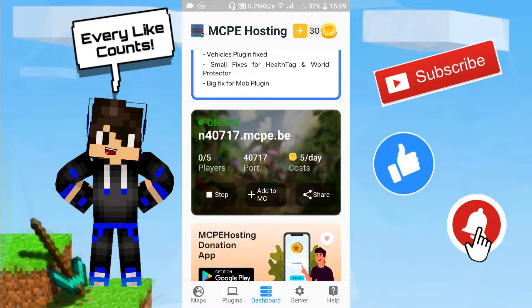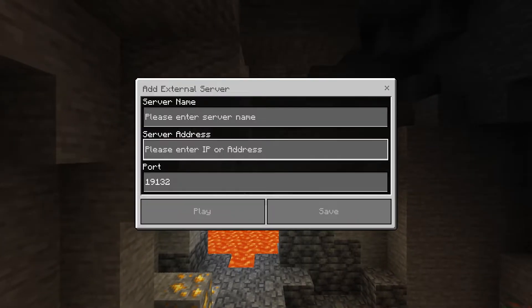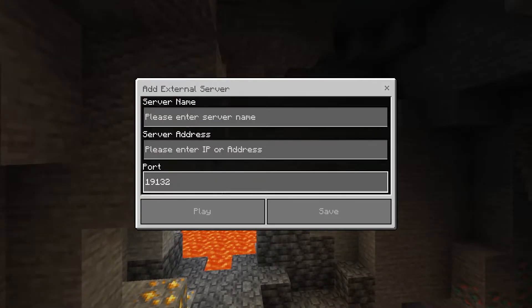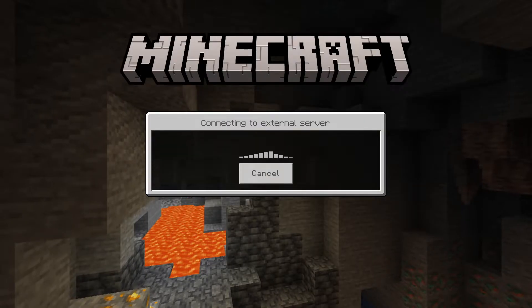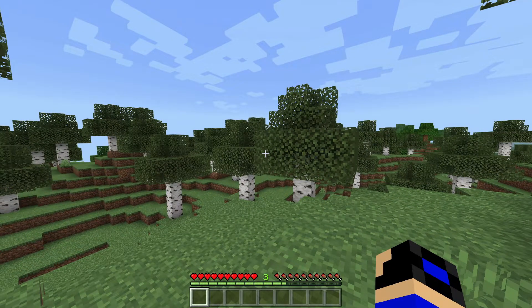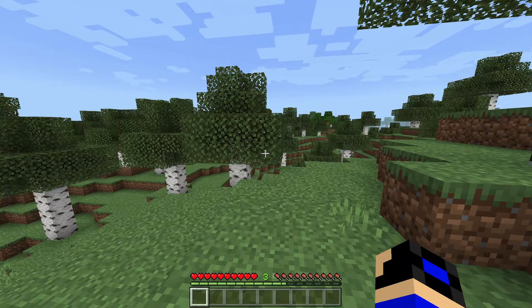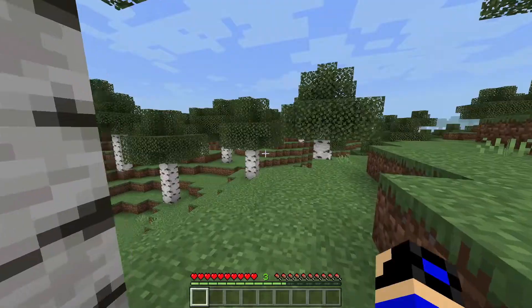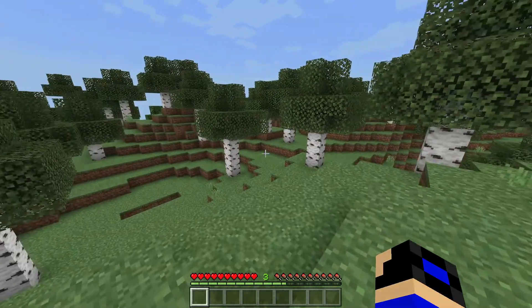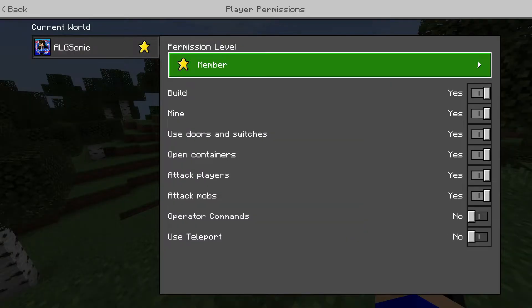Here we are in Minecraft. Click play, go to Servers, then Additional Servers, and add your own server. Type any name you want, then type the same address and port. After doing that, it will show your server — click Join. Here I am in the world; you can see it says 'MCPE Hosting Server.' The first time I joined I couldn't mine anything or destroy any block, so what you need to do is go to the app and make yourself op — though it won't work the first time directly.